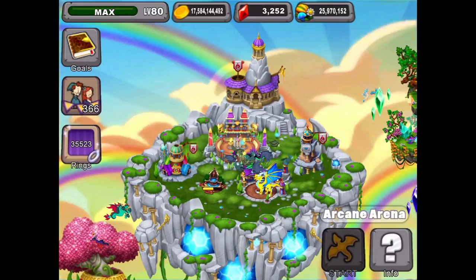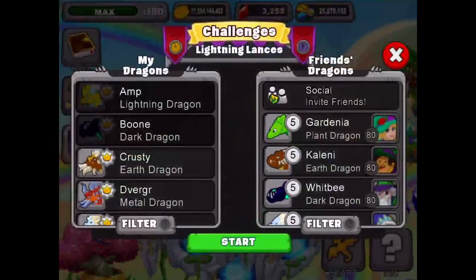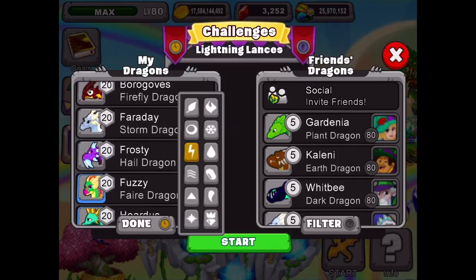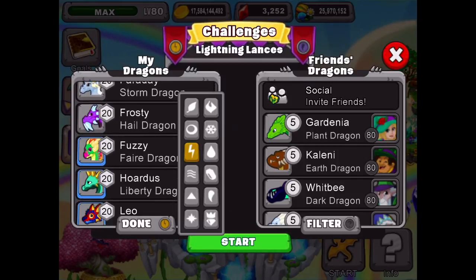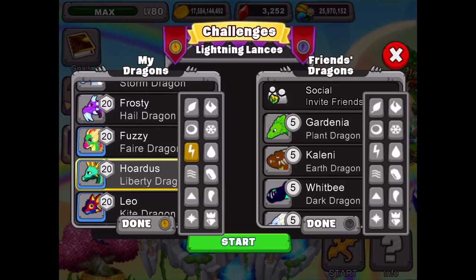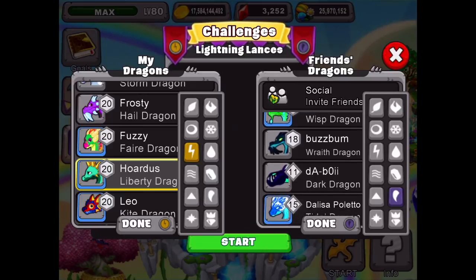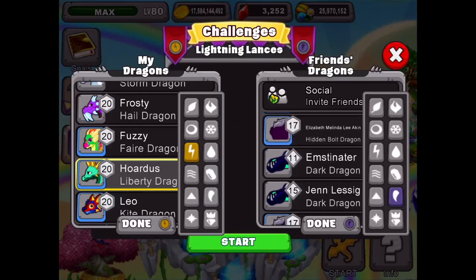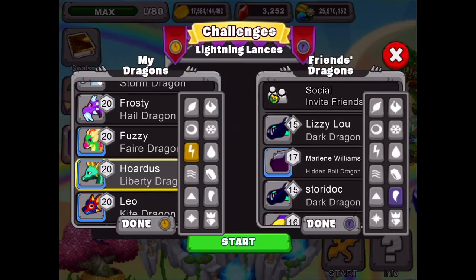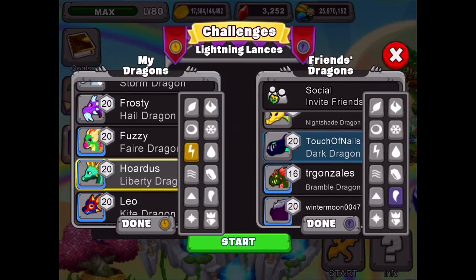Let's set up some dragons in the arena, get that going again. Our Lightning dragon's busy so we'll use another - let's use a Liberty dragon. And we got a dark - here's a level 20 Wisp. Let's see if we can find a level 20 or fairly high level dark dragon - oh there's one right there, awesome. Got the prey going.